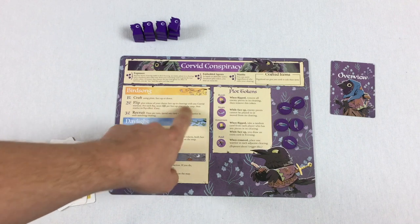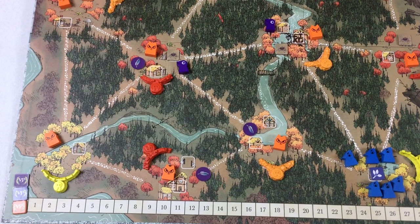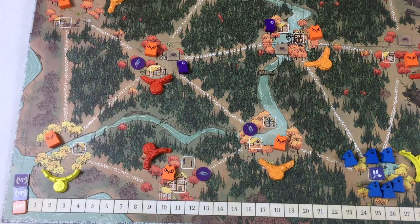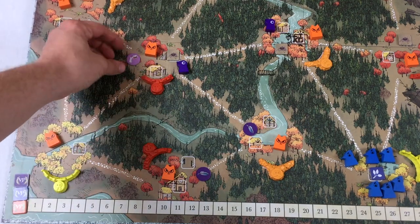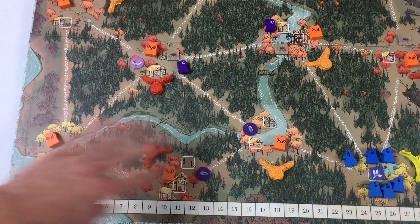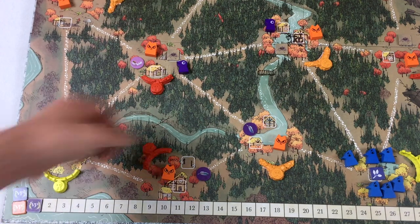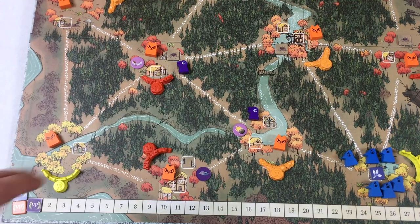Next, this is where you earn your points: you can flip some plot tokens of your choice, but those clearings must have a warrior in them. For example, with warriors up top and tokens below, the only token you could flip would be the one in the warrior's clearing. When you flip it, you check what it does and score one point for every face-up plot token on the board at that moment. If you had a warrior in another spot and flipped that token too, you'd score two points. Having many tokens on the board and flipping them face up is very important.